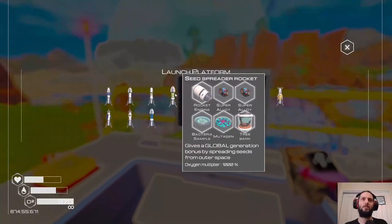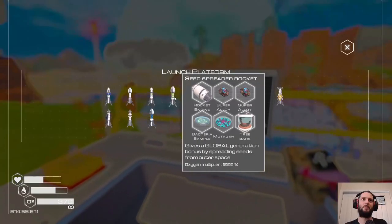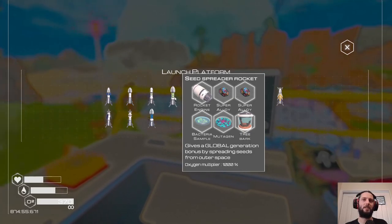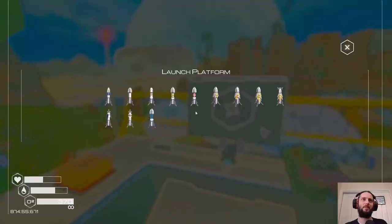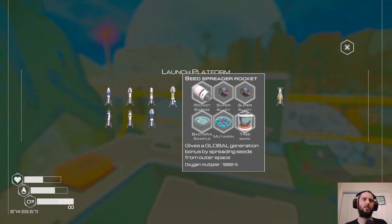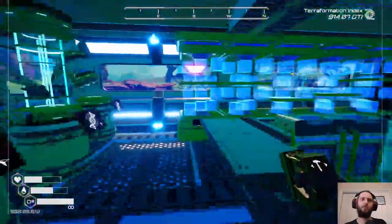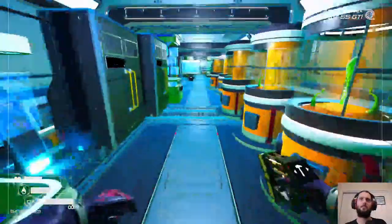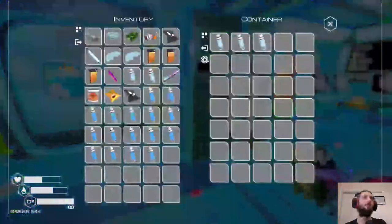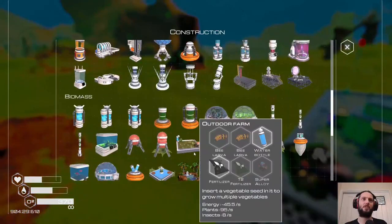Seed spreader, rocket launch. The insect spreader just uses raw lava - that's right. I should definitely be using drones more to my advantage - I accept that, but at the same time I reject that because I don't want to. Another couple of amphibian things wouldn't go amiss, let's chuck them over here.